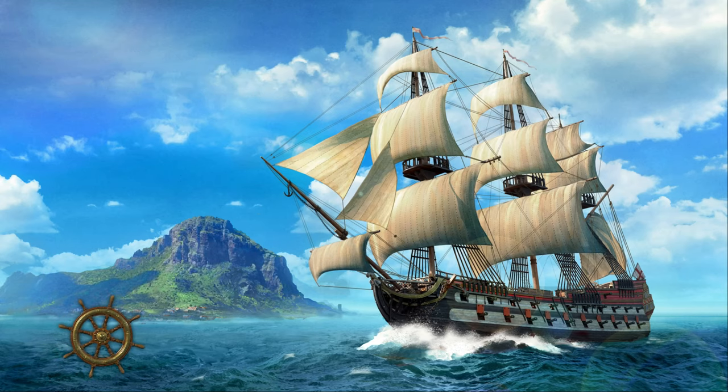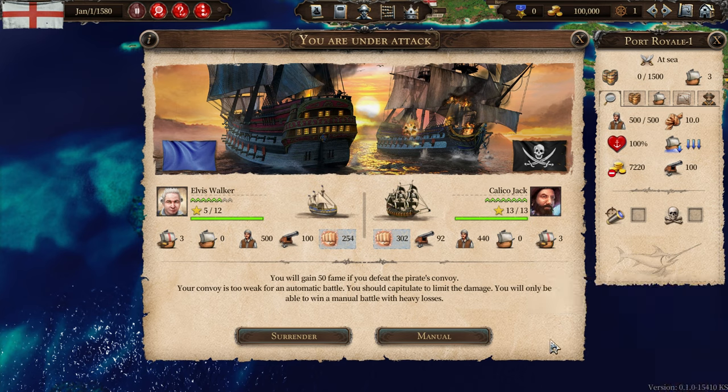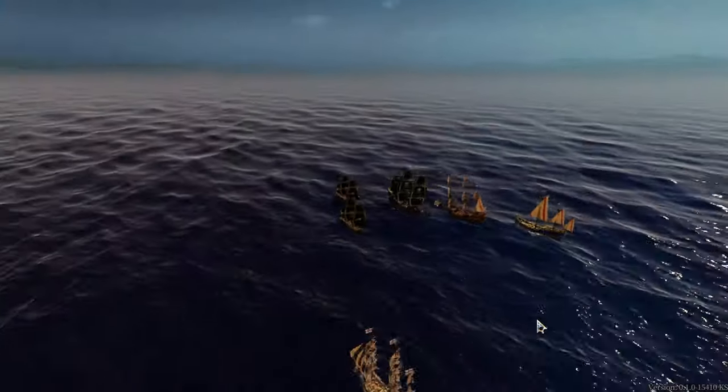Welcome to naval battle training. This is only an exercise — whoever is sinking here does not end up as fish food and can try again any time. Oh look, we killed you already — Calico, or whatever your name is. We'll call you CJ. OK, 50 fame if I defeat the pirate. He's got much stronger — nearly as many cannons as us, but less men. But we now know how to do the double-barrel twisty thing. Maybe. Let's get in it.